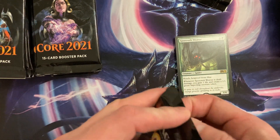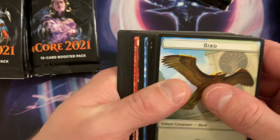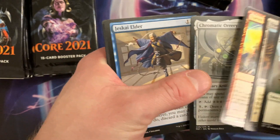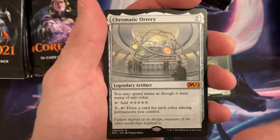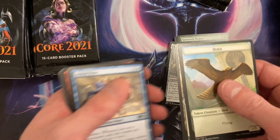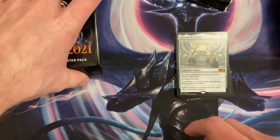Any cool uncommons? We got Soul Seer — that was a good one. We'll go over the rares after. Geyser Gorger, Alder — oh nice! This one is amazing. If I can get the foil of that, that'd be really cool. That's awesome — can you imagine that being in Standard right now? Because at the time of this video this is basically when it was in Standard.